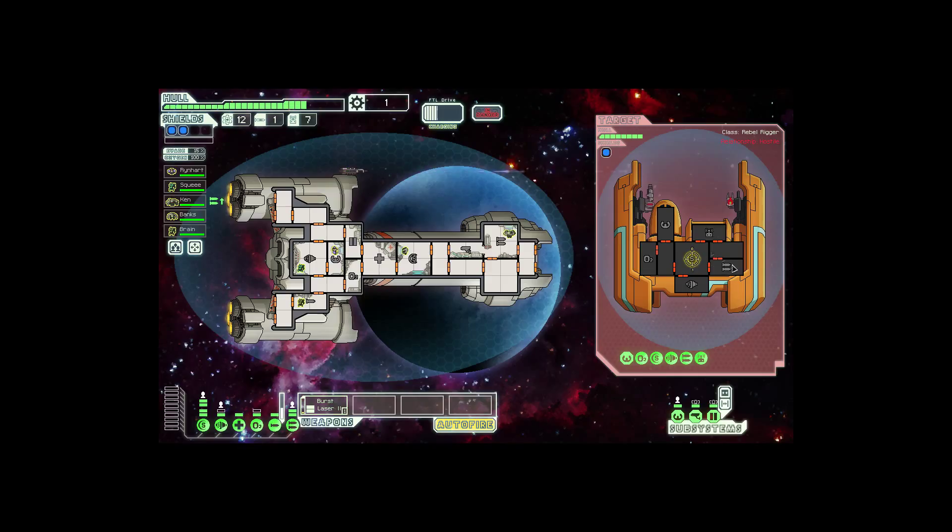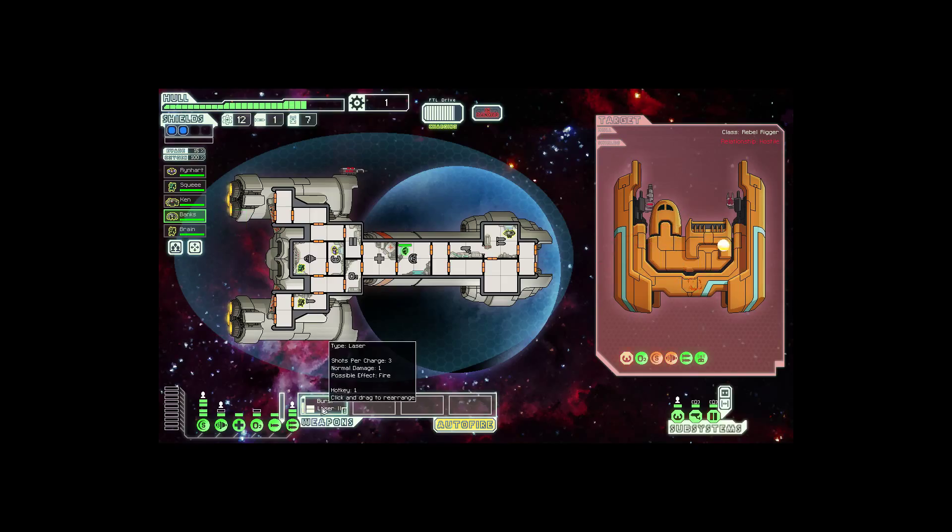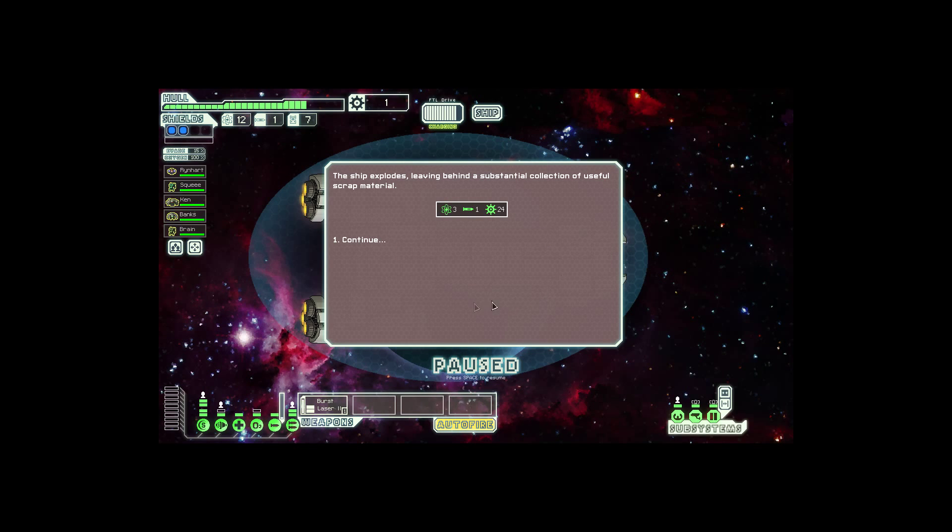Let's see — this, and this, and this, that should probably be fine. And we can go here. Scans reveal a large asteroid field nearby. Short-range scanners may discover useful materials while we wait for the FTL to recharge. Explore the asteroid field — we're not cowards, are we? Let's do it. A brief exploration reveals nothing of interest. Oh well. Let's just prepare a new jump.